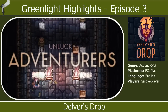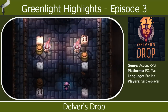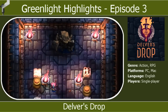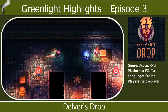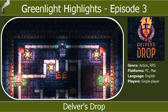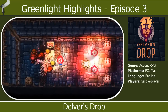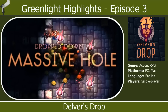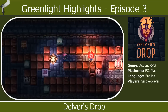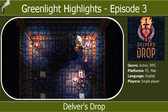The first game we're looking at today is Delver's Drop, which is a procedurally generated retro RPG. Graphically speaking it's somewhat reminiscent of Spelunky, only with a top down view. This game features up to 8 zones of castle dungeons, each with four sub-levels to explore. The levels are a mixture of handcrafted rooms and randomised content and floor layouts — that's where the procedural generation part comes in.